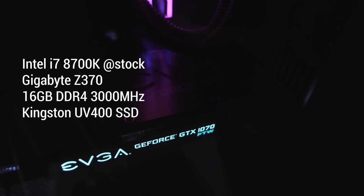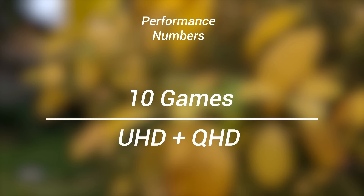The test bench I used to benchmark the card consists of an Intel i7 8700K, 16 gigabytes of DDR4 3000MHz, and all tests run from games installed on a SATA-based SSD. This PC was built as a hybrid system mainly for video editing and some gaming. I tested 10 games across two resolutions. The GTX 1070 is meant to sit around the QHD range for performance, but I also tested UHD 4K capabilities to see if it could hang. I changed settings to medium-high for QHD and low-medium for UHD, just to give it a fair chance.